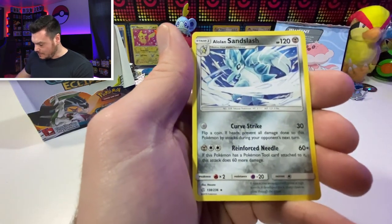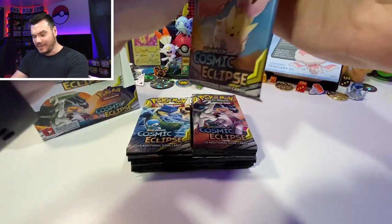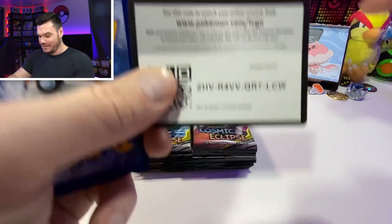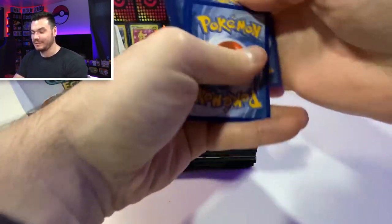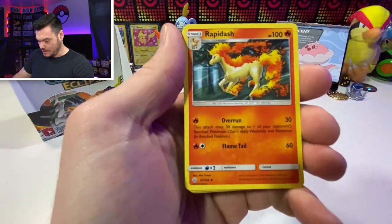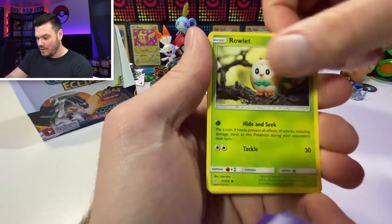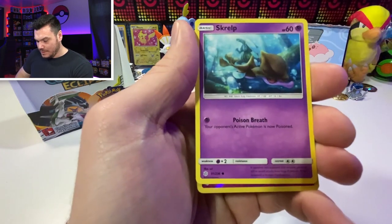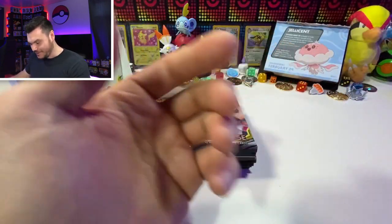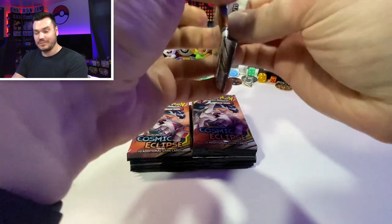Trapinch, Oddish, Rufflet, Ursaring, and Alolan Sandslash - not first pack magic, but that's okay. I don't know what's even left in this box, which is kind of exciting because I have gotten a couple of good hits out of here already. We did get a Charizard, a Breakson at some point, and Type: Null with Gladion in the background. Ralts, Lillipup, Skrelp, Sylveon reverse, and Dusknoir holographic.